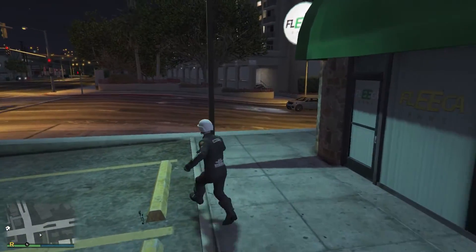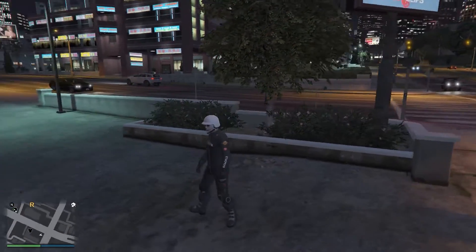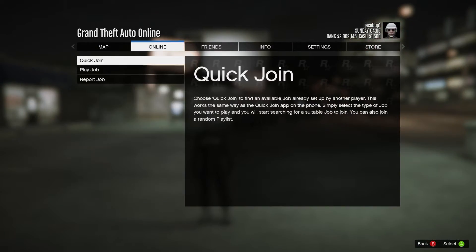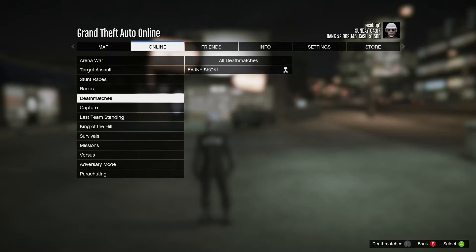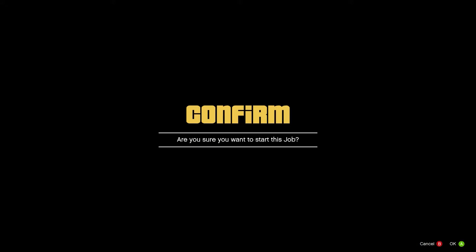For the second method I'm going to show you how you can get the real pink joggers for the male character. Head down to the description and bookmark the job that will be linked there. Then come into the game, open your pause menu, go to Online, then Jobs, then Play Job, then Bookmarks, and find the job called 'Pink Joggers' and start it up.